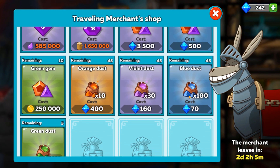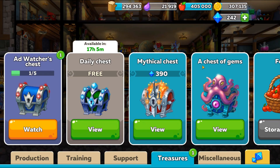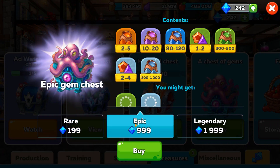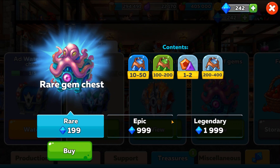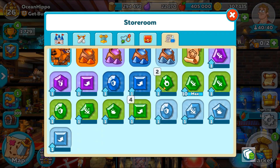You can also buy dust here to upgrade them. In the marketplace under the treasures tab, there's a chest of gems you can buy: a rare for 199 diamonds, an epic for 999 diamonds, or a legendary for nearly 2,000 diamonds. The chance is very low and I wouldn't advise buying these chests.